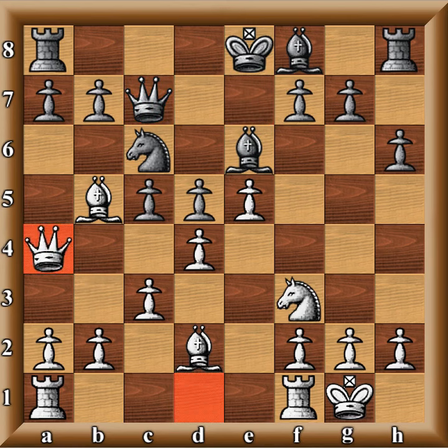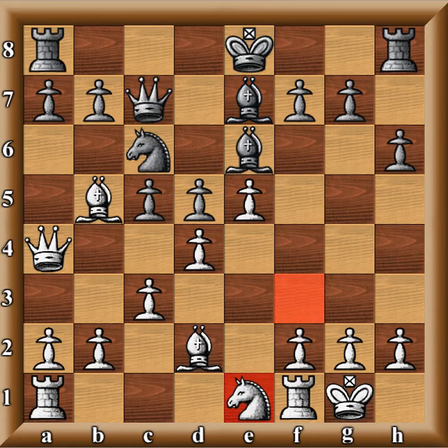I go Queen to A4. I'm not worried if he plays A6, because if he takes, his king's not castled and I'll win a rook for a bishop. He goes Bishop E2. I go E1, rerouting my knight — I want to go D3, F4, attacking his bishop, getting rid of his bishops. Then I have a superior advantage of F4, F5 and his king side is getting ripped open.